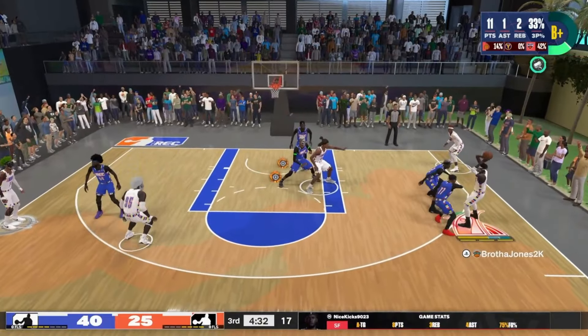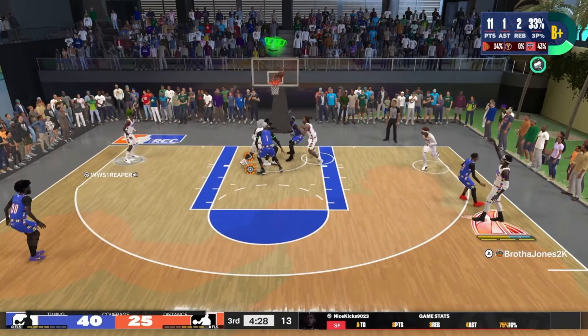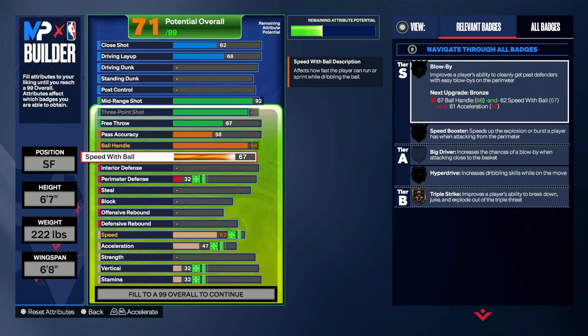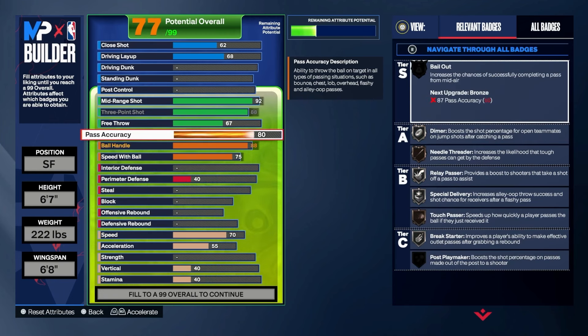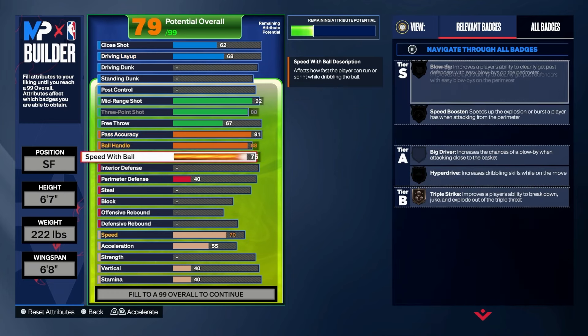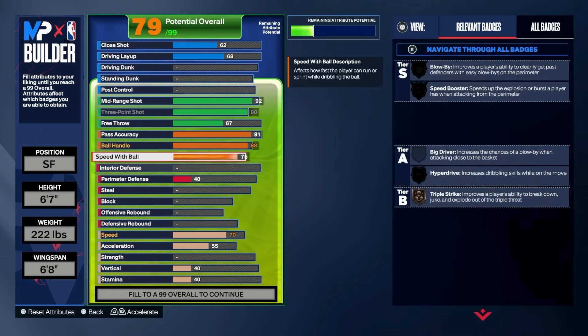We got all those gold badges and Hall of Fame badges already. I had an 88 Ball Handle — an 88 Ball Handle is gonna give us the Point Forward name, that's what's giving us the name. We're also gonna do a 91 Pass Accuracy — that's gonna give us Bail Out, Tyrese Halliburton and all that — so you'll be flinging the rock around very well. Do you need 91? No, but we're gonna do it.